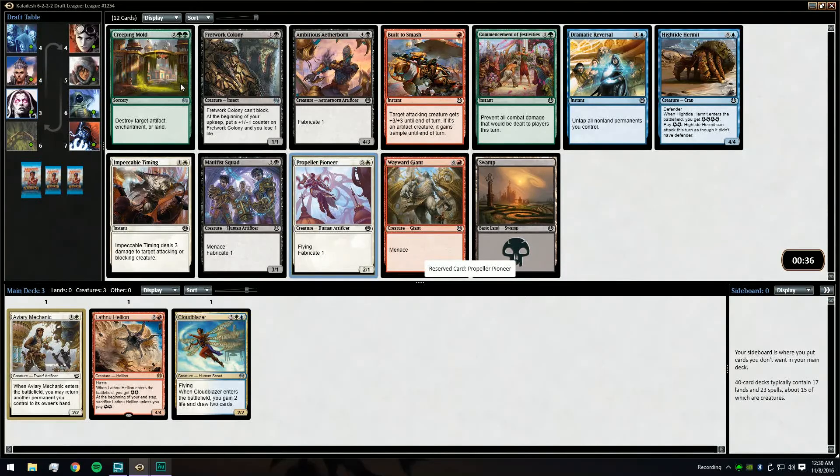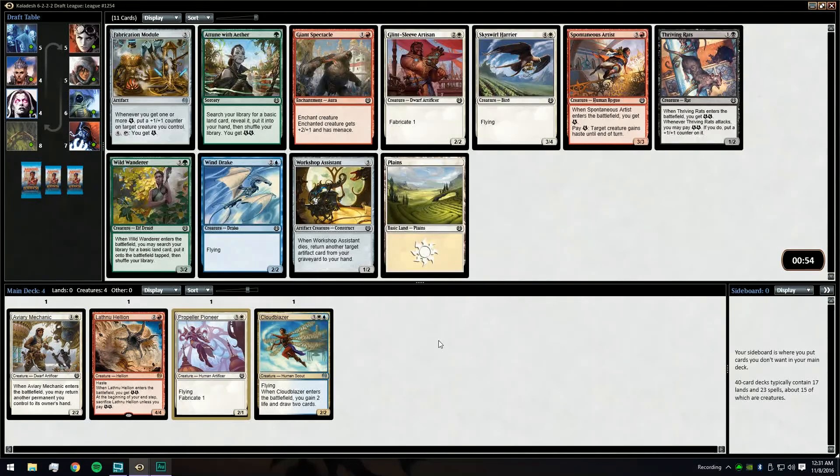We did miss out on the combo of Trumpeter into Fretwork Colony which can just make two huge creatures that have to be dealt with, but we're going to take this solid Propeller Pioneer. It's also another card that likes to be blinked. I like Glint Sleeve Arsonist more here.